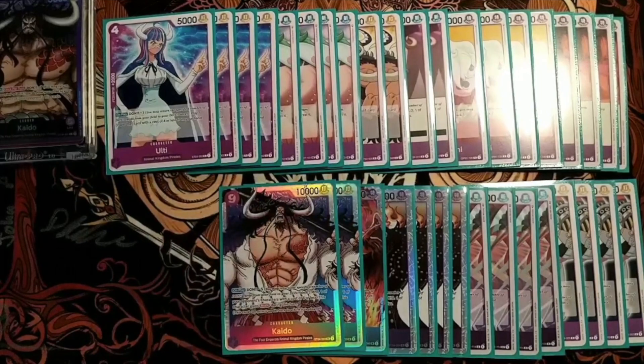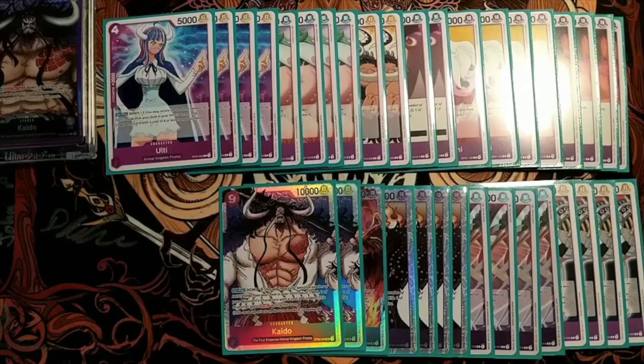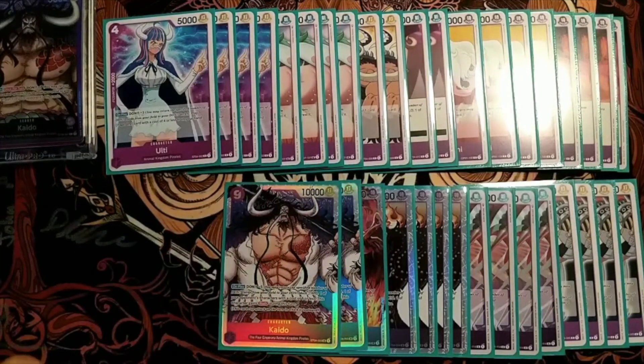Two copies of 9-cost Kaido. This card is so strong — you get to destroy a blocker and then get a 10k swing in. This is one of the reasons this deck can really destroy a Kid deck. If they've got an 8-cost Kid established with a cheap blocker, you just play down your 9-cost Kaido, remove the blocker, swing for 11 potentially if you slap a Don onto this. More often than not that is going to deal with the Kid. You'd be surprised at how little counter in hand Kid players often have, and even if it isn't enough, just try again on the next turn.